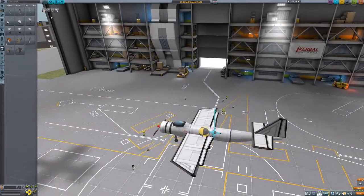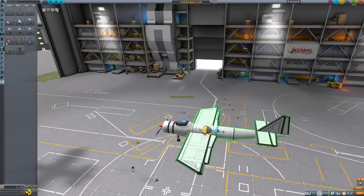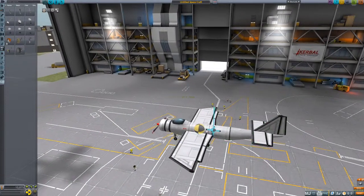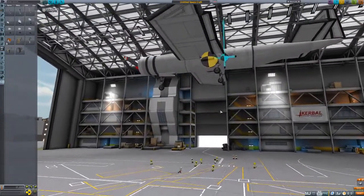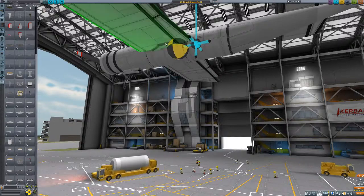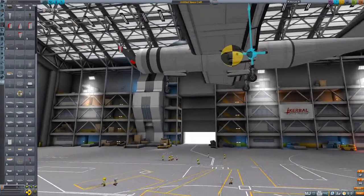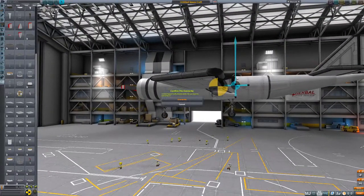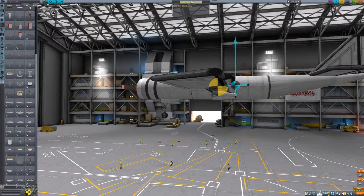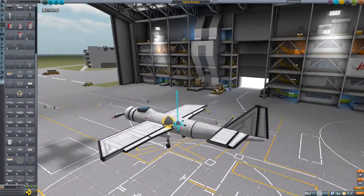That fucks up our lift again. We need to move this forward. We'll put more fuel in the back — don't worry about how it'll be when it's empty, it'll never get empty. It's a strike aircraft, it doesn't need to be super maneuverable, so it's fine. I have lost some of my finesse at creating fighter aircraft. We'll call it the Fighter Bomber because I'm very, very inventive.